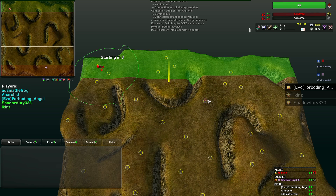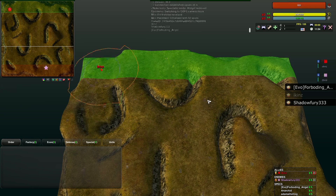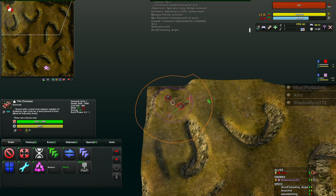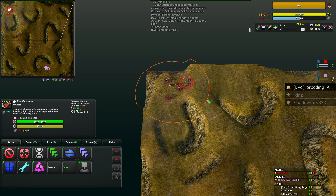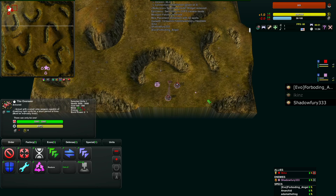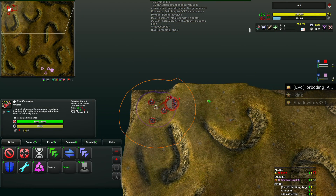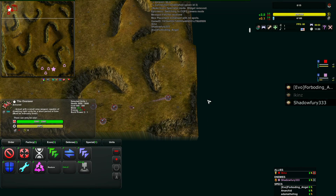All-Terrain can cloak, obviously, but they can be detected via seismic. Radar towers have some seismic ability. Hovers are pretty standard and average — I look at hovers as the most newbie-friendly tech because you don't have to micro them as hard. But you do benefit from micro. If you micro your groups well with hovers you'll do excellent, but you probably get a bit more value out of All-Terrain and Amphibious.